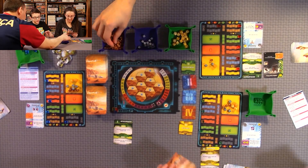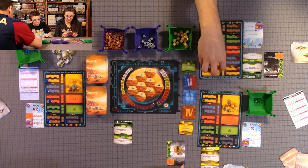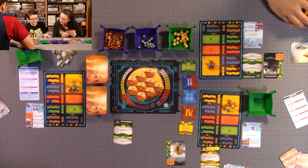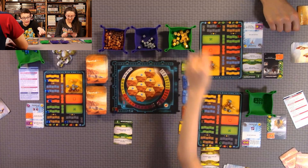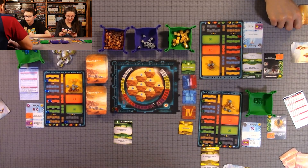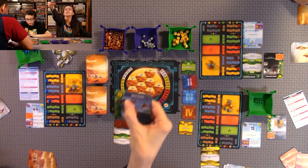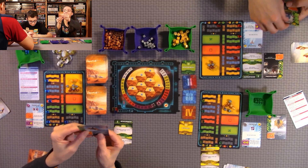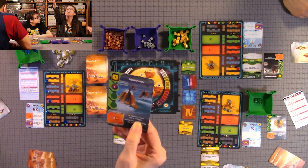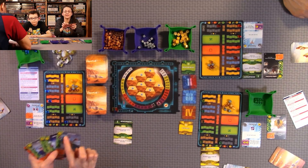This Insects card is insane — during the Production phase it produces one plant per plant you already have, so if you had eight plants you could double that. It costs 10 and is probably the best card in the game. My card gives me a draw during production. Some cards also have a requirement — for example, this one requires three ocean tiles to be flipped before you can play it. You do need to pay attention to any special requirements shown on the card.